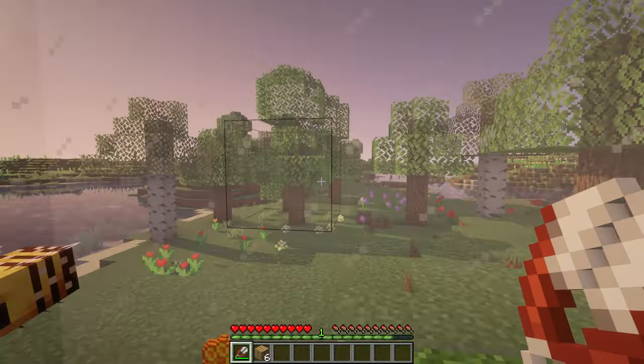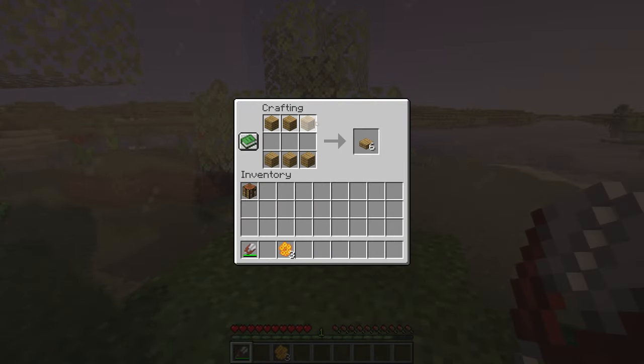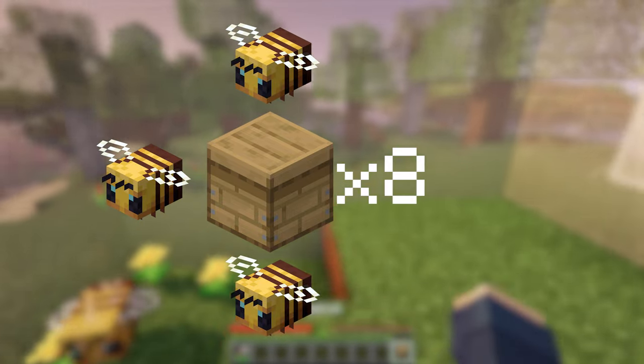Place a campfire under the bee nest. In this box, shear honeycomb from the nest to craft beehives and also breed bees with flowers to fill the beehives. Once you have a total of eight beehives filled with three bees each, you are ready to begin.